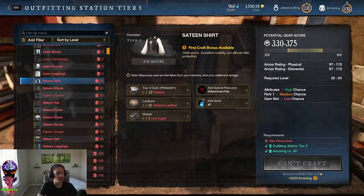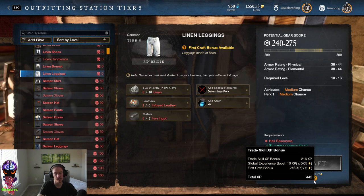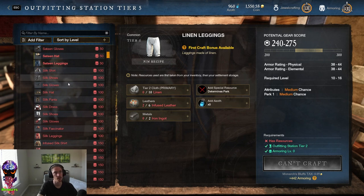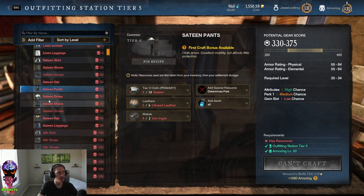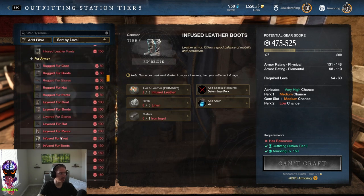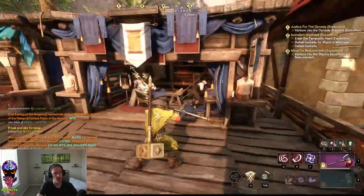Inside the armor crafting menu you can see items with yellow highlighting. Down in the description at the very bottom it shows 'first craft bonus' — you get the exact same XP for the item added on top, the first time you craft it. So if you're trying to get to 200, go through these yellow highlighted ones at the highest level you can make to use that double XP bonus and get the most XP possible.